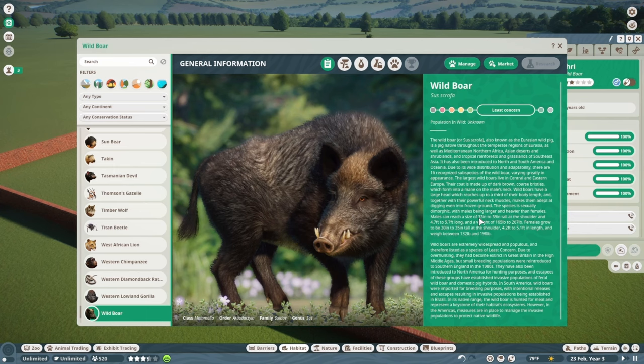Due to its wide distribution and adaptability, there are 16 recognized subspecies of Wild Boar, varying greatly in appearance. The largest live in central and eastern Europe. Their coat is made up of dark brown coarse bristles which form into a mane on the male's neck. The Wild Boar's large head reaches up to a third of their body length, and together with powerful neck muscles makes them adept at digging even in frozen ground.